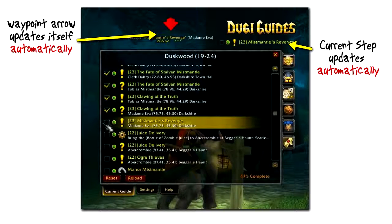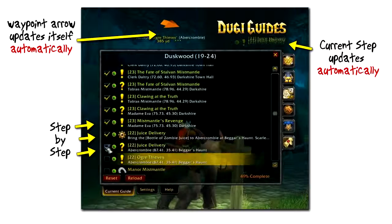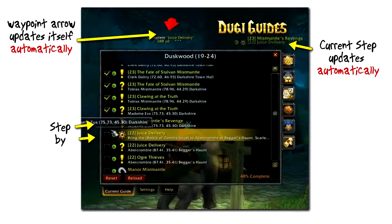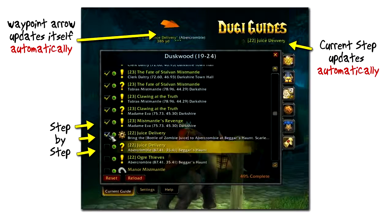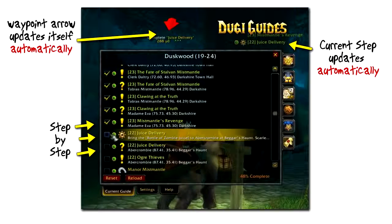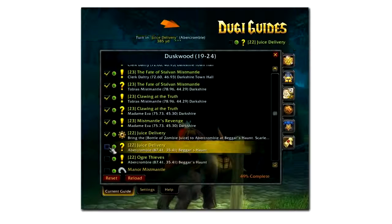The guide works by using a simple step-by-step format. First it will instruct you to accept a quest, second to complete the quest, and third to turn it in — all with a directional waypoint arrow telling you where to go for each step, so you always know the fastest questing route for your level.